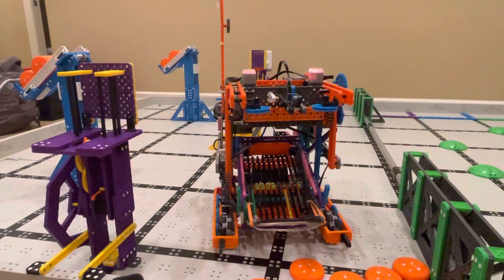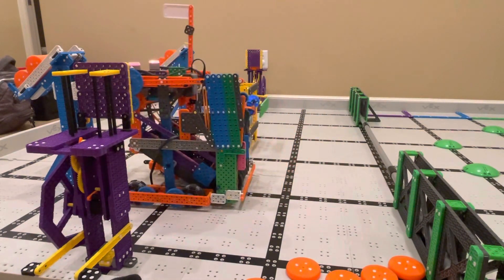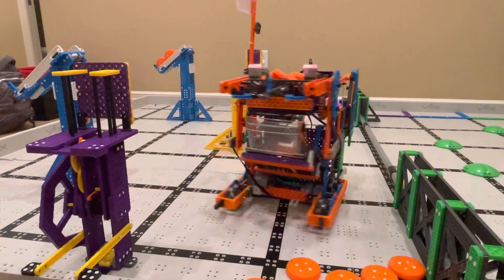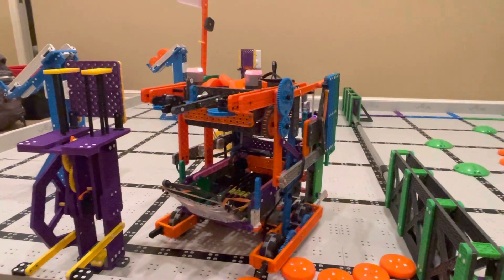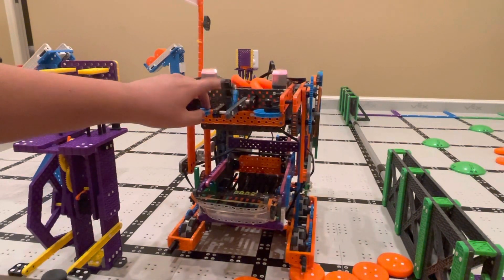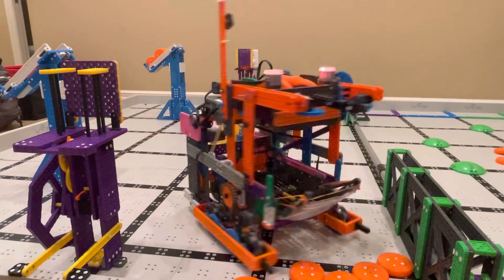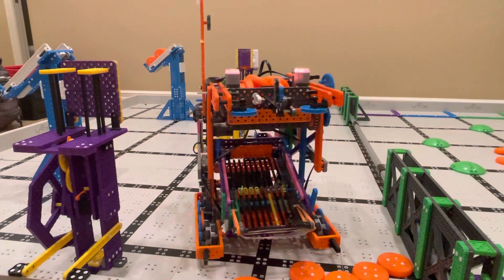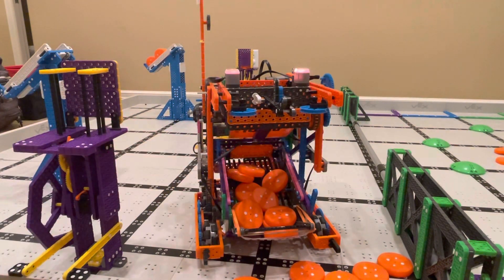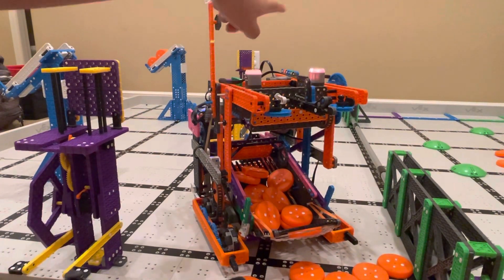Finally, we have our blue dispenser. It's a no-motor one. This is our blue dispenser mechanism. We got inspiration from a Magicka team we saw at US Open. Our blue drop is really simple — it's just like that, and it uses these pieces because they're really smooth. That's our blue dispenser mechanism, and I'll talk about the extender later.